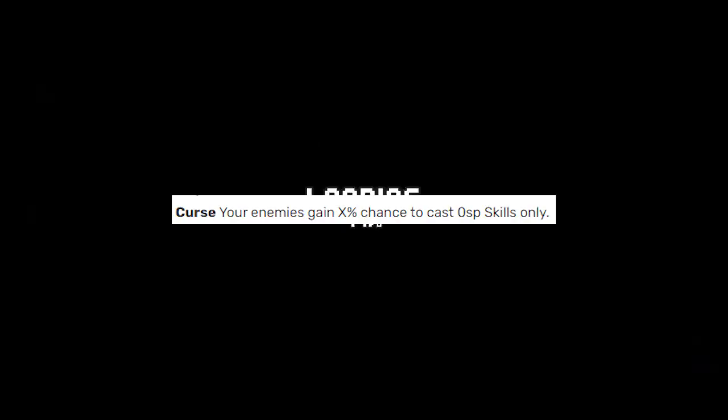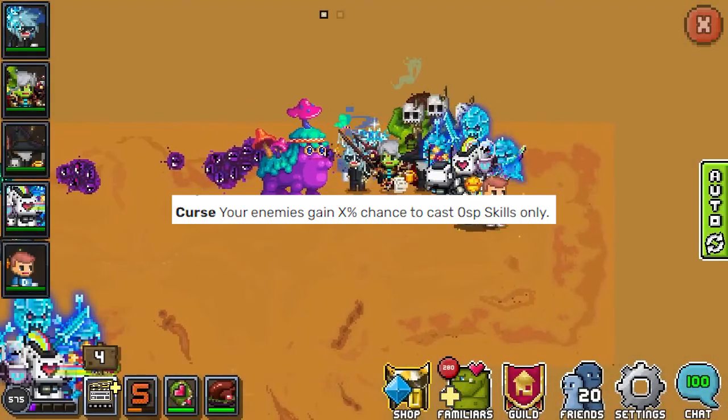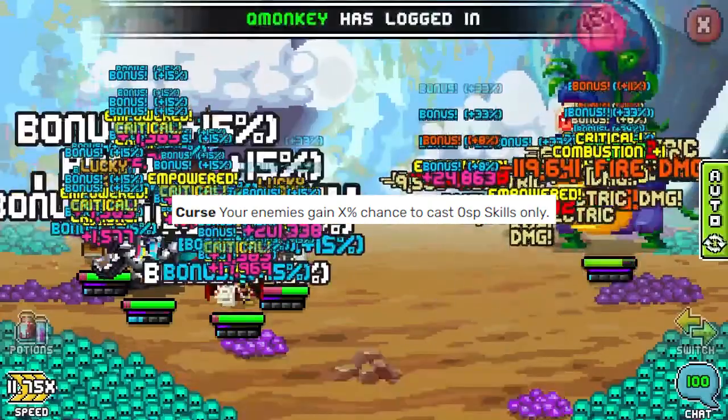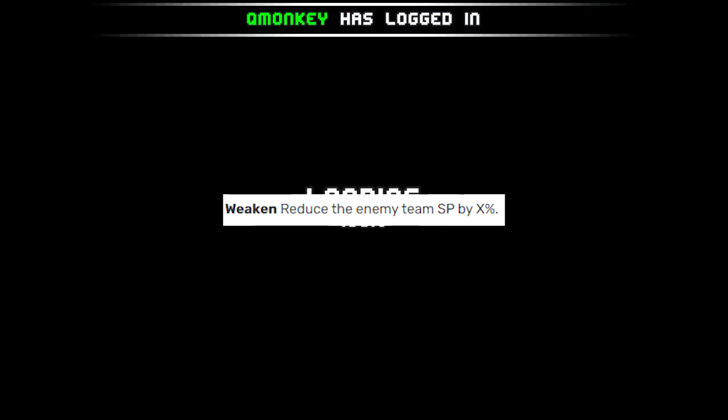Curse is a pretty fun one. It's not quite as effective against some DPS sets where zero SP is their bread and butter, but it means that your enemies have a percentage chance to not be able to spend SP that turn.